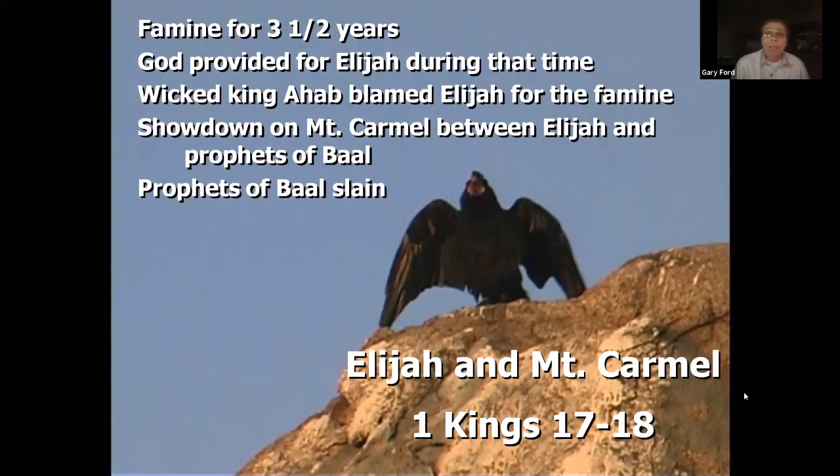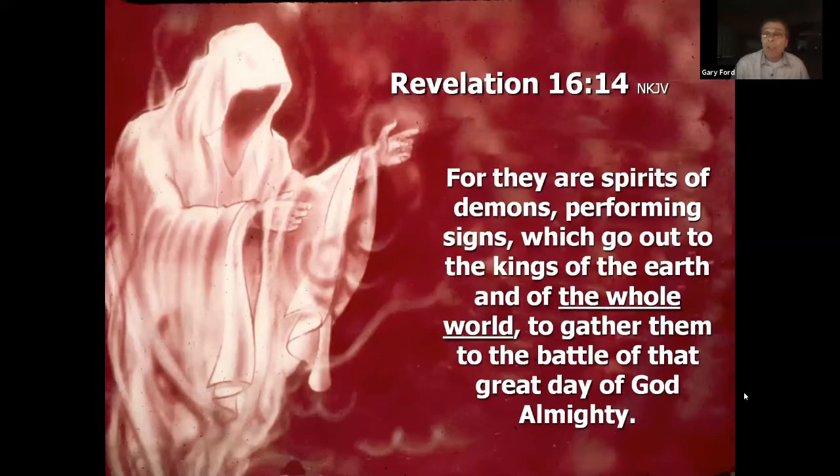Revelation 16:14 says the spirits of demons perform signs which go out to the kings of the earth and of the whole world to gather them to the battle of the great day of God Almighty — showing that the whole world will be involved in that last great battle.